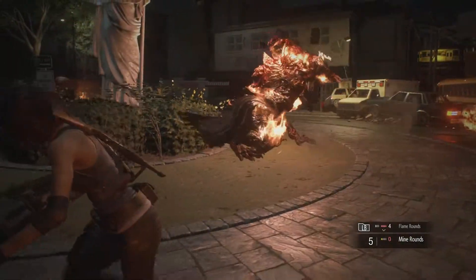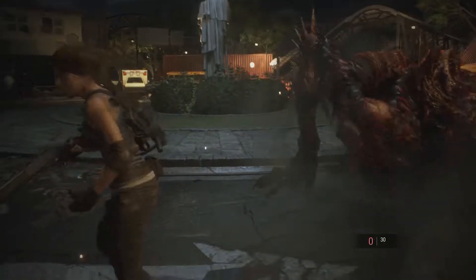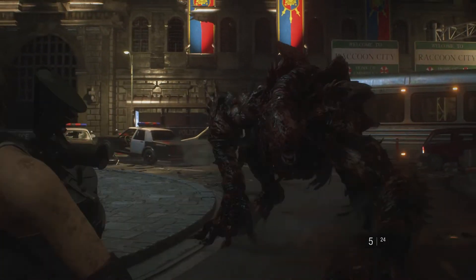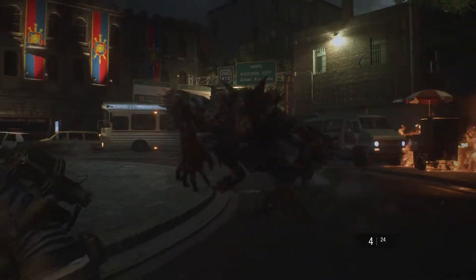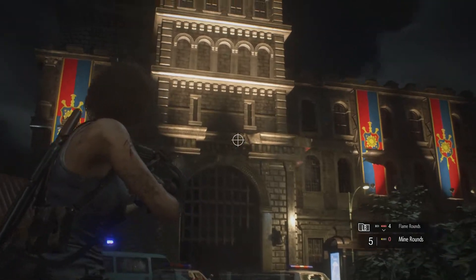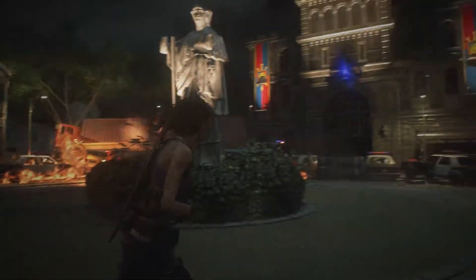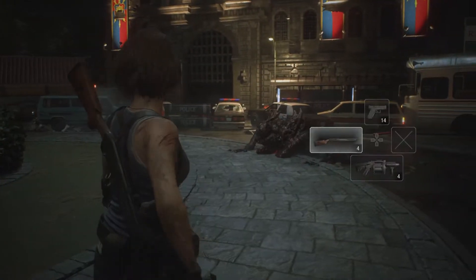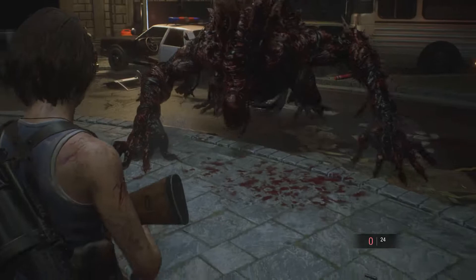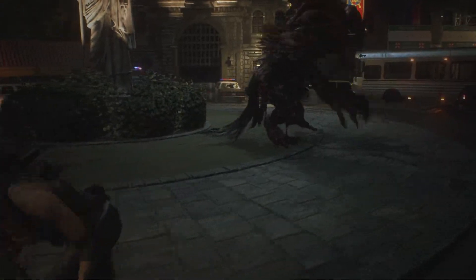It's not gonna do anything else it looks like. Got some shotgun ammo. Come on. That's just wasting ammo it looks like. Mine rounds, let's see if this works. It's too hard to hit while it's moving. Got him. Shotgun out. Okay, that was it, huh? At least now I know how to take this thing out.